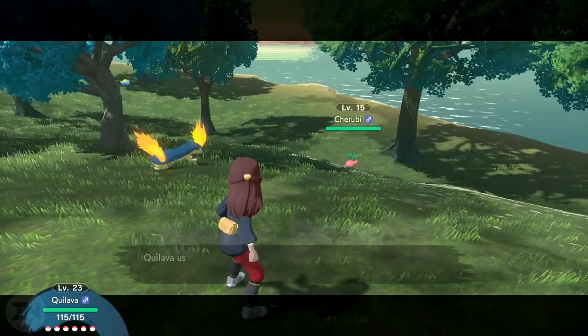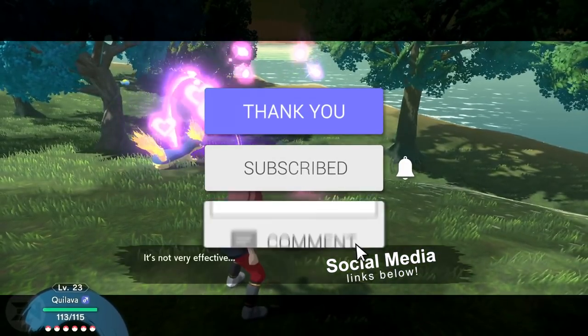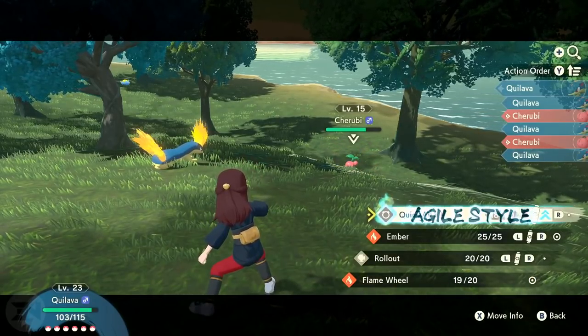Early on you get a quest called 'To Bloom or Not to Bloom' which requires you to show Kishi the completed Pokédex entry for Cherrim. Cherrim is super ultra rare because you have to catch the Cherubi first and then evolve it into Cherrim, but I'm going to show you how to do it.